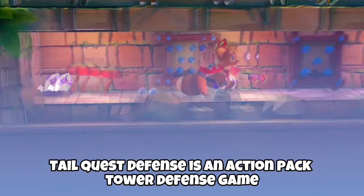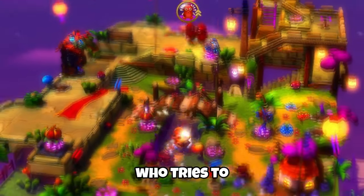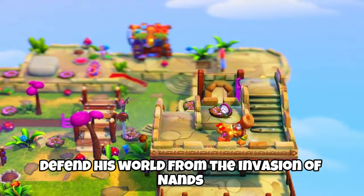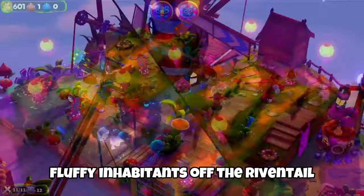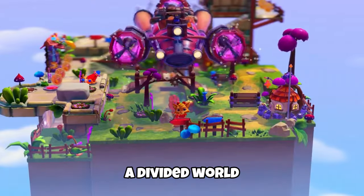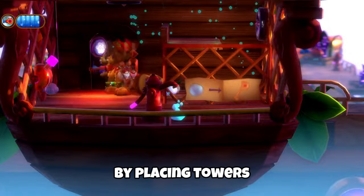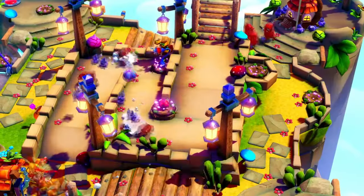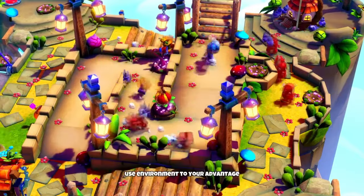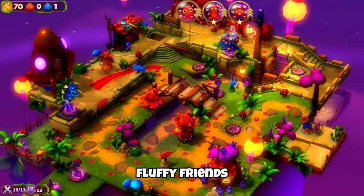TaleQuest Defense is an action-packed tower defense game in which you play as Nell, who tries to defend his world from the invasion of robots which are kidnapping the fluffy inhabitants of the Ribbontail, a divided world floating in the sky. Stop invaders by placing towers at strategic points around colorful landscapes, collect hidden treasures, use the environment to your advantage, and most importantly save your fluffy friends.